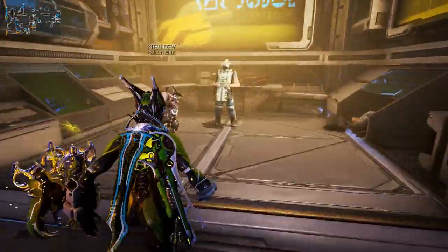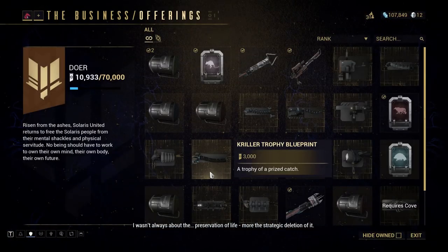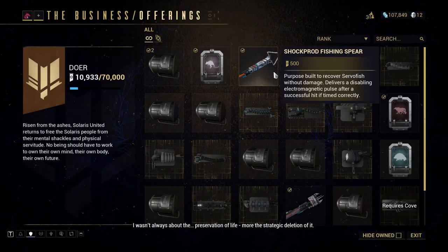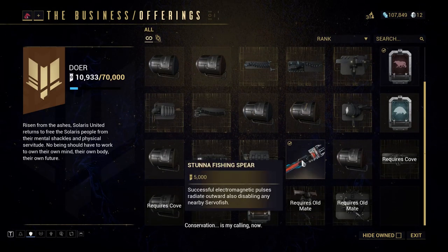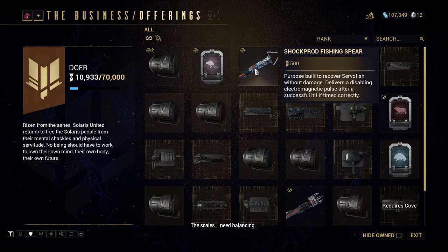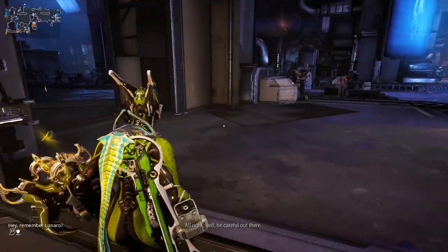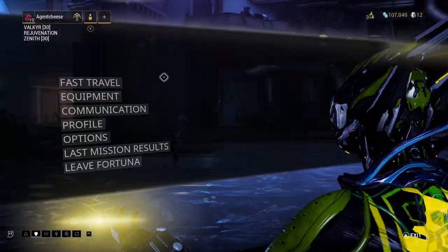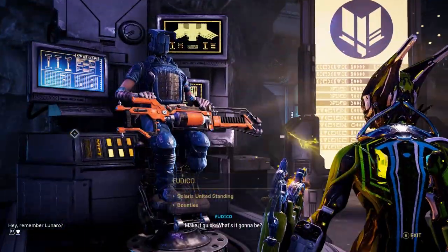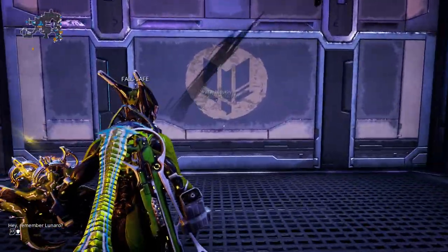To go fishing, talk to Biz — The Business — and browse his wares. Get at least rank one and buy the Shock Prodder fishing spear. You can get the better Stunner fishing spear which I have. I'm going to fast travel to Eudico to get out into the open world and show you where to find these fish — I figured out a really easy way to find them quickly.